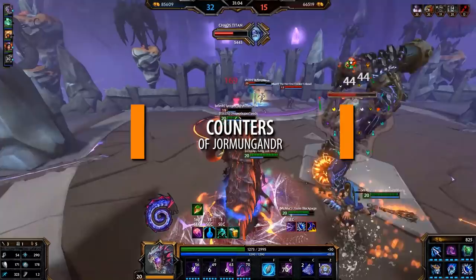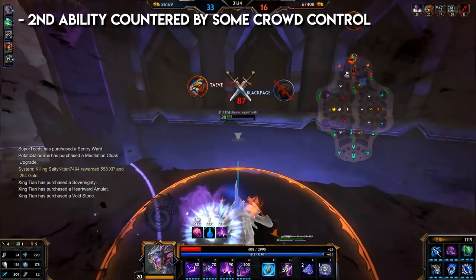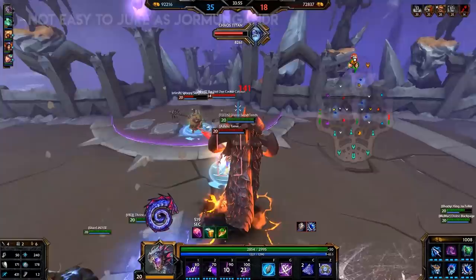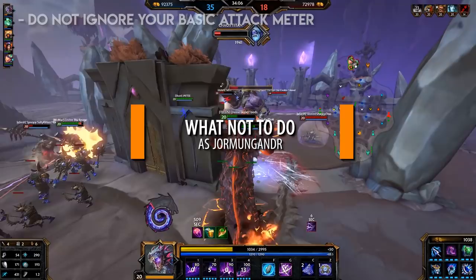As you can see, Jormungandr is very flexible in terms of builds. Counters: Jormungandr's second ability is easily countered by specific crowd control — stuns and freezes could stop his second ability due to its long wind-up time. It's not hard to juke Jormungandr's ultimate. Low defense is a concern — playing Jormungandr as a damage god can be quite challenging, as he is so big he can easily be hit by everything and it's not easy to juke as him. Beads and Magi's Cloak counter his second ability, third ability's knock-up, and ultimate's knock-up.